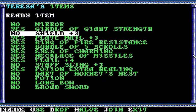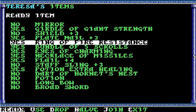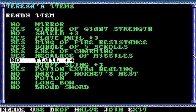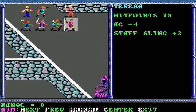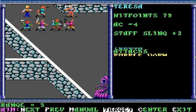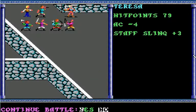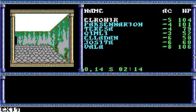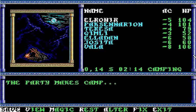We'll have Teresa probably use that Staff Sling plus three. That was the last one. No treasure, but there's an exit to the crevasses just beyond. It might actually be a little easier to rest in the crevasses than in here, so we're just going to save real quick.